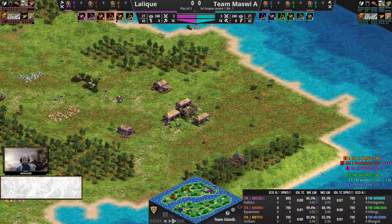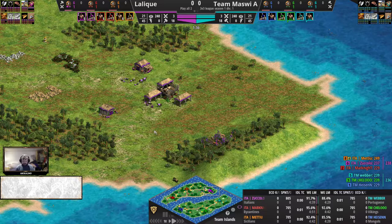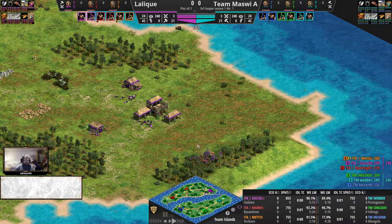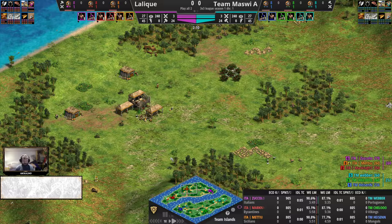All right, here we go, first game of these two with Lalique versus Team Mazvi. Going over the Italians here — Italian player playing the Italians, or I'm assuming Italian player. Good civilization for Team Islands obviously; Italians have cheaper fish boom and shortcuts towards the crucial upgrades for naval armies.